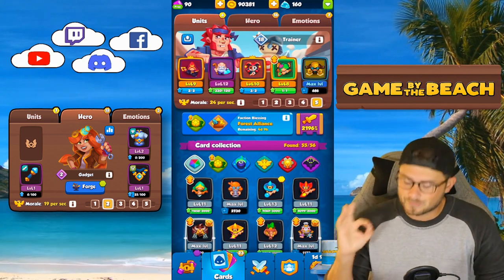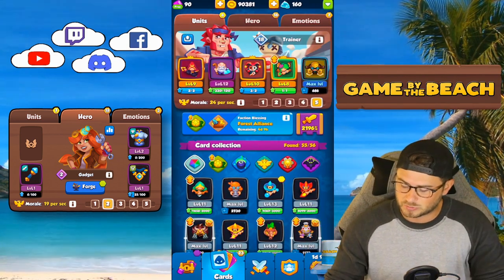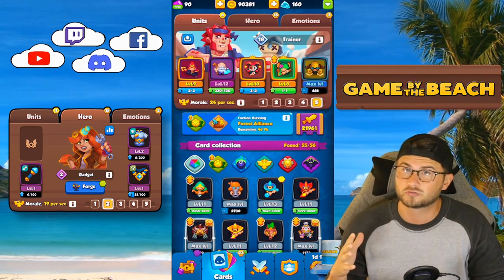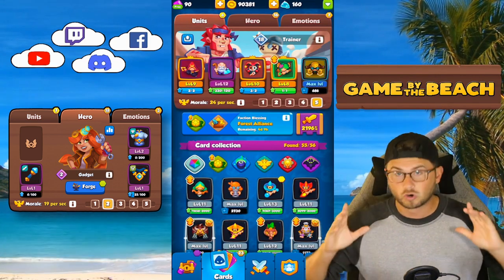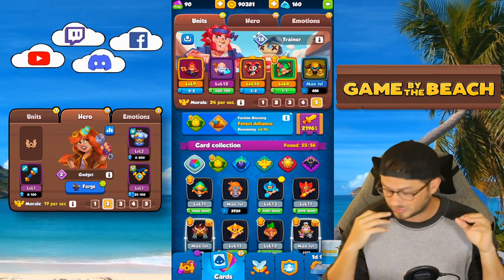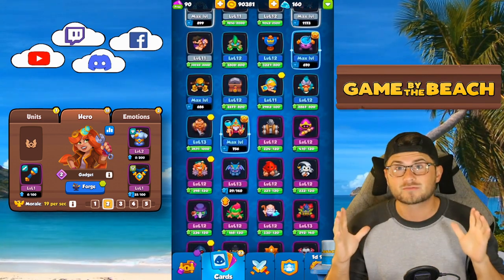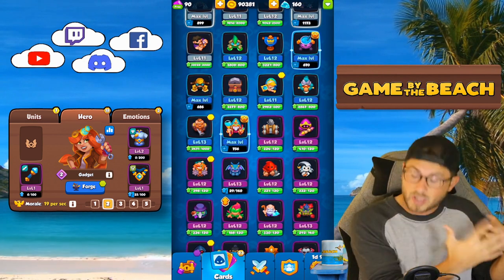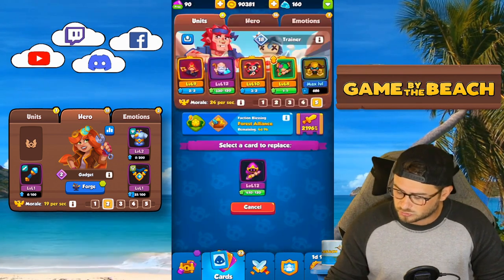The most important thing is your damage dealer. Cultist is kind of hard to build around completely free-to-play — you either have to have Harlequin, Scrapper, or Dryad. If you don't have those you're going to run into trouble. Some people run Cultist with Summoner — just a little dangerous. So figure out your best damage dealer. For this video we're not going to do a legendary damage dealer. One of the best boss killers is Crystal Mancer.